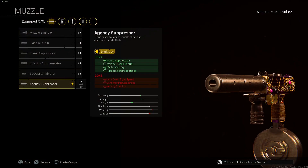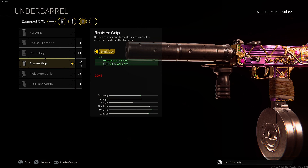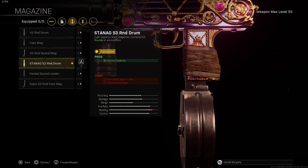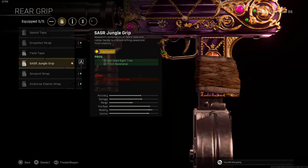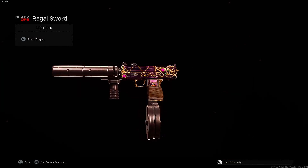Starting with the muzzle, we're putting on the Sound Suppressor for vertical control, bullet velocity, and free damage range. For the stock, we're using the no stock for sprint-to-fire time. On the barrel, we're using the Reinforced Heavy for movement speed and hip-fire accuracy. For the magazine, we're using the standard 53-round drum. And lastly, for the rear grip, we're using the SASR Joint Grip for ADS speed and flinch resistance. That is the best class setup for the MAC-10 after the update in Warzone Season 5.